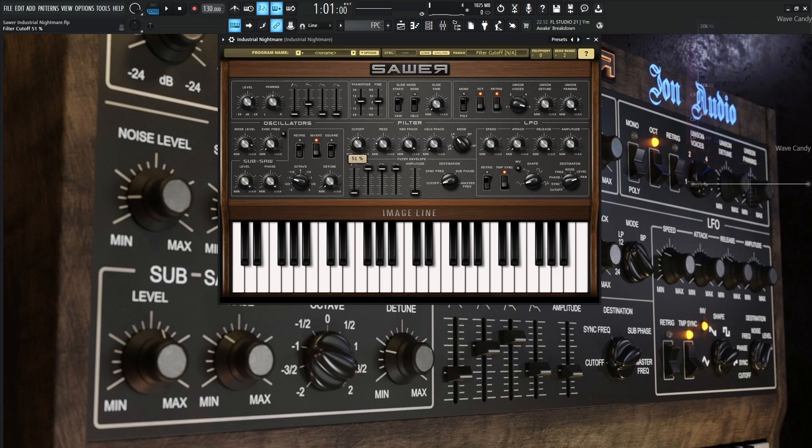Let's put this back to 50% for all of these and walk through the patch to see how it was created. You can always get the free download in the link below. From the top, we have our level at 7.2 dB, panning at 0. For the envelope, the attack is at 0.001, the decay is 0.528 — that's going to be important because this is functioning as an arpeggiator, set at 1 over 16, which gives us that rhythmic pulse when we hold down a note. We want this decay short enough to give a good rhythmic feel.